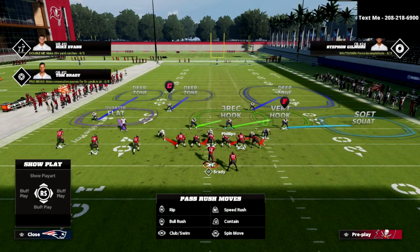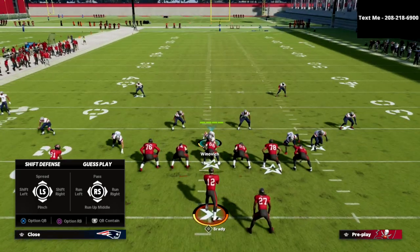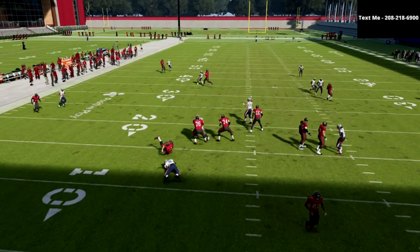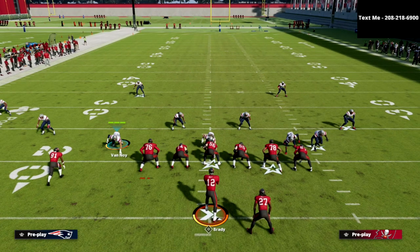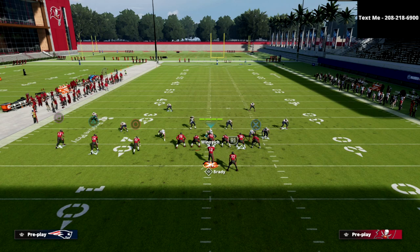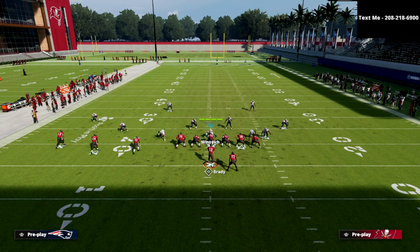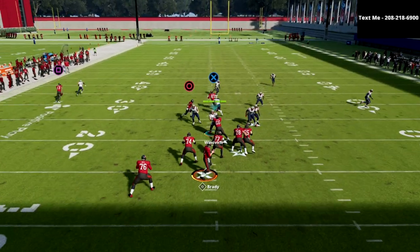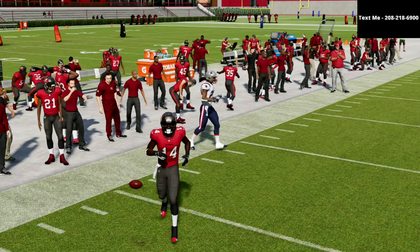Let's take a look at this Cover 6 coverage. I'm going to run the play stock. The three obviously gets great pressure, but more importantly, for the purpose of this video I'm going to spy the rush just to focus on the coverage. The 2-4-5 Odd consistently has the best pressure in this game, which is why it's probably my favorite defense released so far. Now watch — the three-rack hook matches this concept perfectly, and I didn't make any adjustments. It matched perfectly.